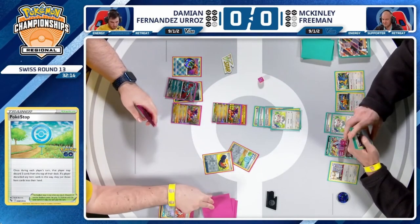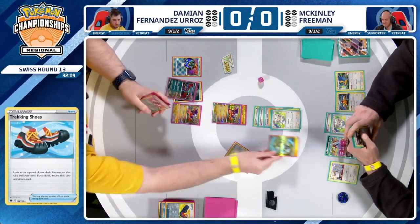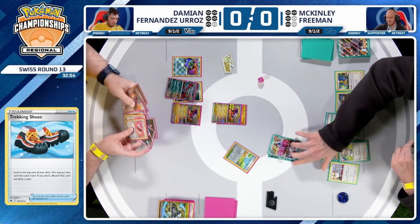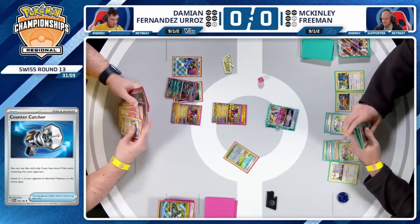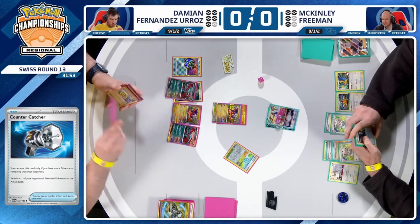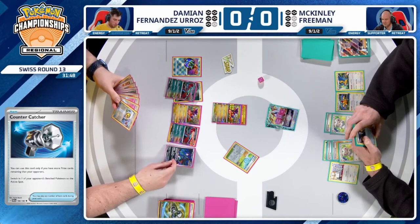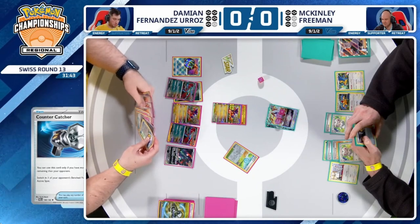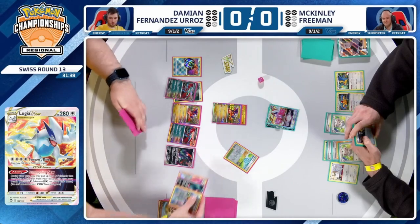Finds three items there — Trekking Shoes continues to dig, finds a Countercatcher. That Countercatcher's pretty good right now — bringing up that Lugia V-Star. That was a calculated risk there from Damien continuing to pull through even after using the supporter, just using the Pokégears to try to burn through a little more. And then the PokeStop finds that Countercatcher to take the two-prized Pokémon here. Now Damien is forced to bench down a Fluttermane just to get enough damage off this Primordial Beatdown to take the knockout on Lugia V-Star. I think it's worth it — absolutely.